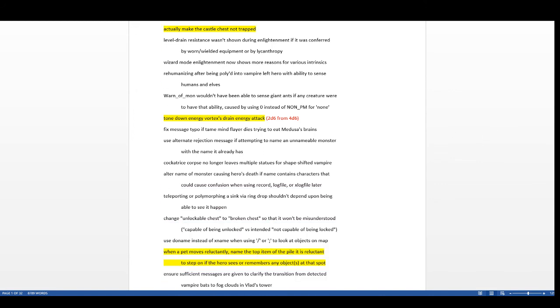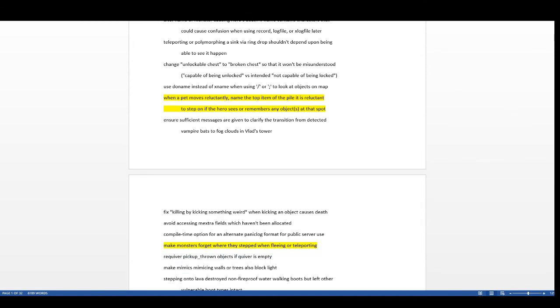Energy vortexes had their energy drain attack toned down. In 3.6.0 they added an energy drain that could drain your max power if reduced to zero — it was 4d6 power drain. Now it's been brought down to 2d6 in 3.6.1 to make them a little less threatening.